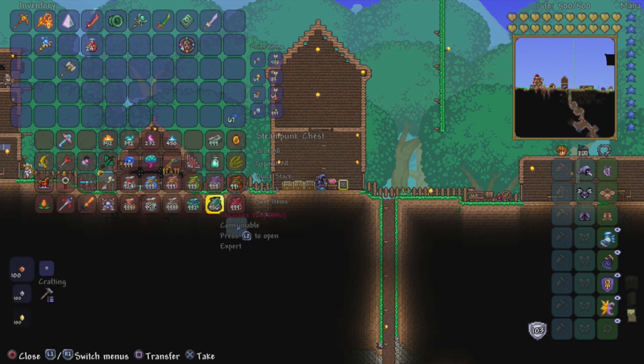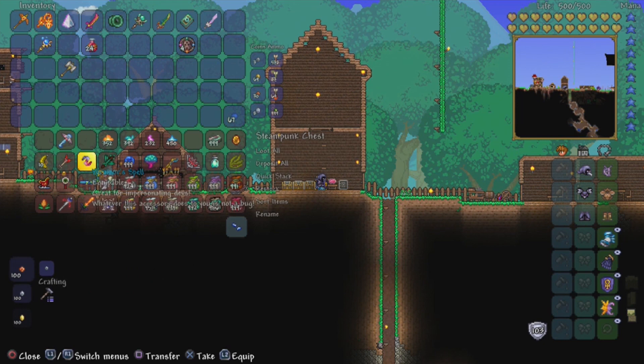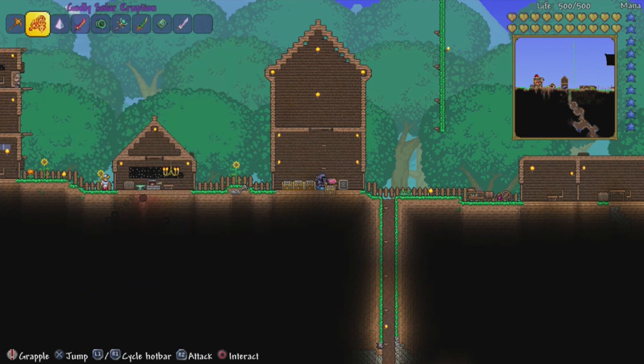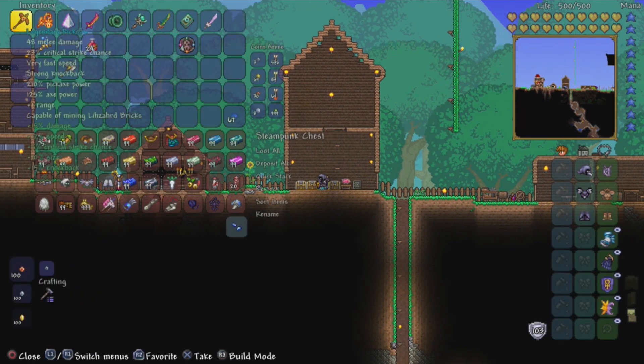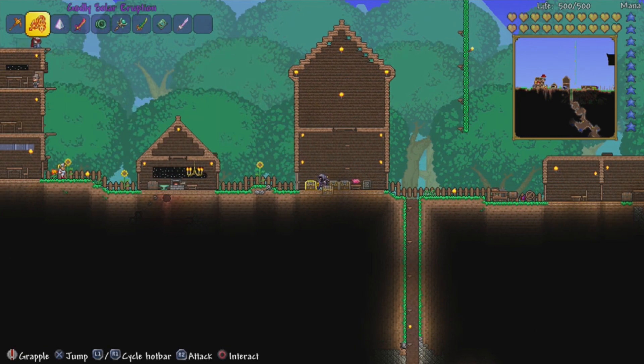I've got loads of goodie bags and these are where I got the new weapons from as well. A few of the items we've got are things to help us fly, UFO mount — there's new mounts in the game, there's new buffs in the game, and I think there's new bars in the game — like titanium bars or whatever, that's just an example. We've got other cool things as well.